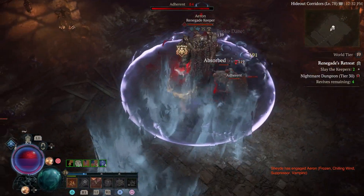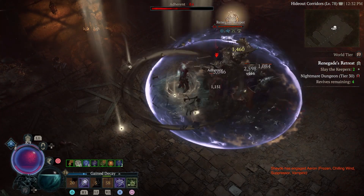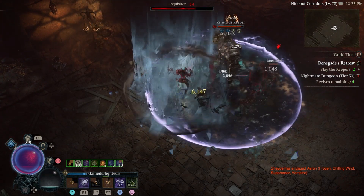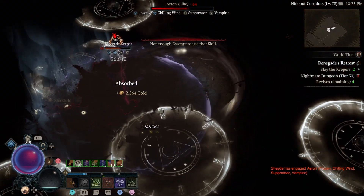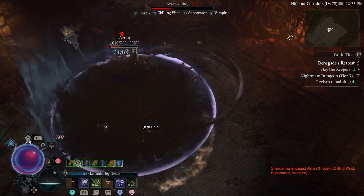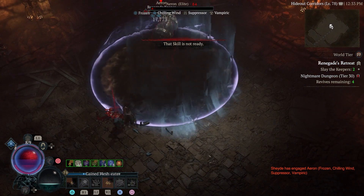Hi everyone, Shade here with my updated Shadow Necromancer build. This build is currently crushing World Tier 4, and I've been able to do lower 30s for Nightmare Dungeons — I just don't have many clips of it yet. I'm going through the changes from my original build, as well as some of the gear setup from my current build to give you an update.